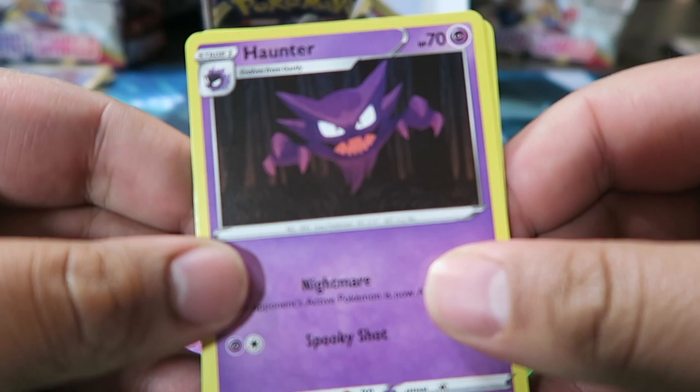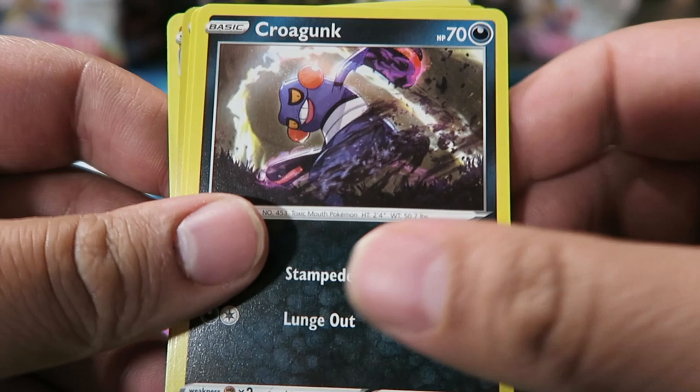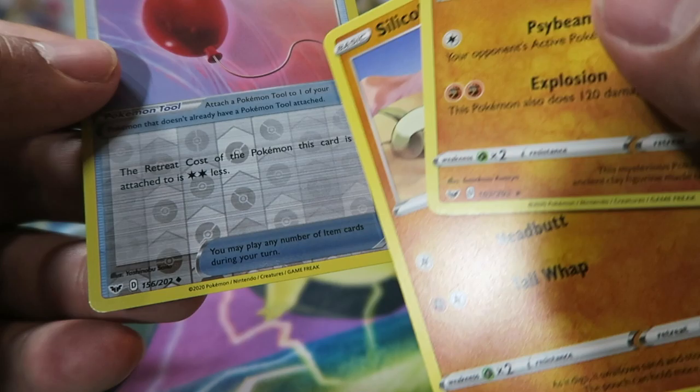Pack: Haunter, Thwacky, Fire Energy, Pal Pad, Sinistea, Wooloo, Shellder, Croagunk, Silicobra, Claydol, and Air Balloon. Claydol was our rare, and Air Balloon was the reverse.